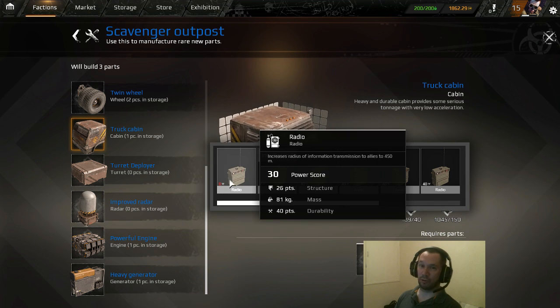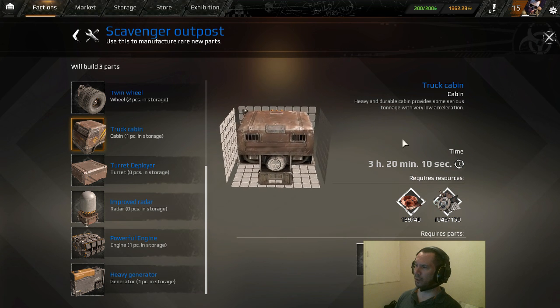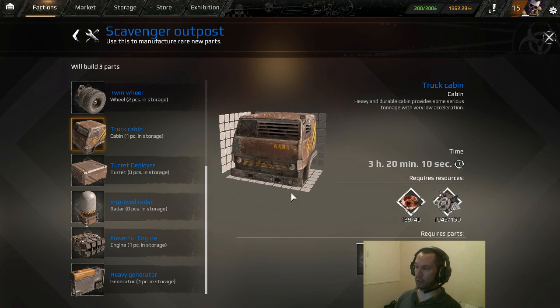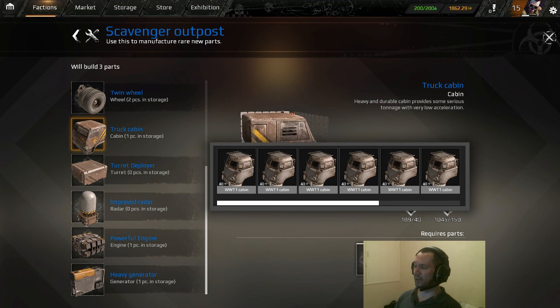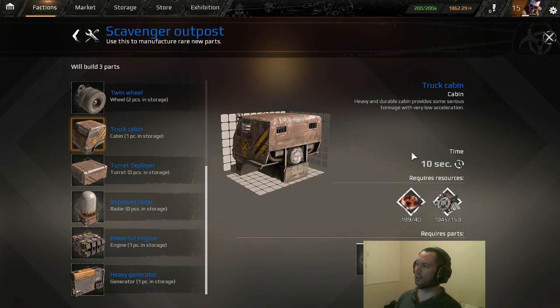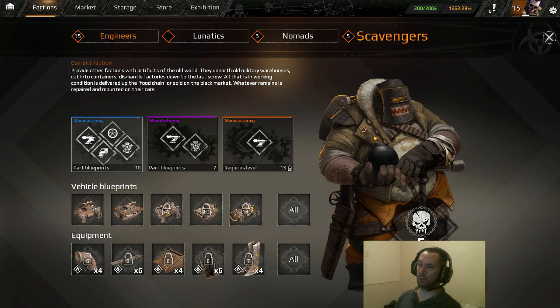This is where the durability system may assist. This radio here has zero durability — it's broken. I can left-click and use this particular broken part; however, the time to manufacture this part has gone up significantly to three hours. You can do this with all the parts if you wish, but please bear in mind the time will significantly increase as the durability of the parts used is lower than required. If I bring in parts at 40, 20, and 40 durability, manufacturing will take 10 seconds. Once completed, the manufactured item will appear under manufacture with the time left. You can speed that process up by using your coins if required.